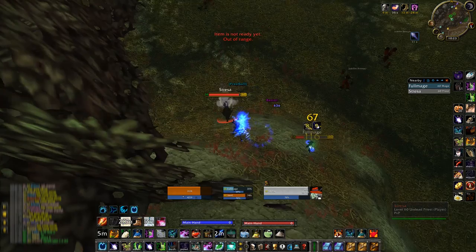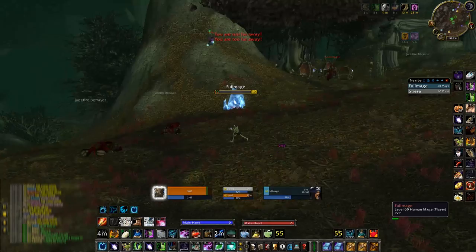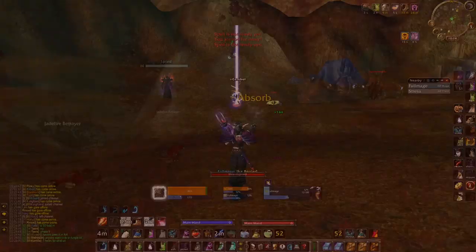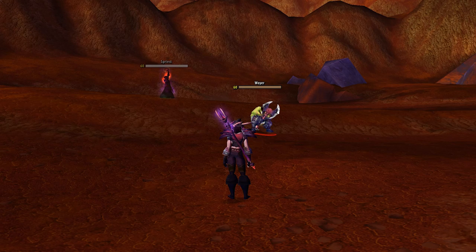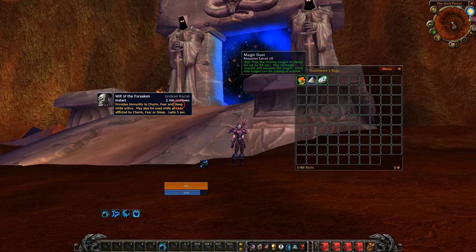Now let's talk about fighting priests in 1vX. If you're fighting someone else and a priest joins in, it's going to be very hard for you to control that fight. The priest is a dispeller for the druid — if you're trying to root, Rocket Helm, or sleep someone else, they will just dispel it. If you need to deal with a priest joining in, it's best to use any hard CC you have on them while you try to kill the other player. Rocket Helm is strongest, Magic Dust only works when they're not undead, and Feral Charge and Tidal Charm are good for interrupting them as well.